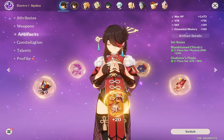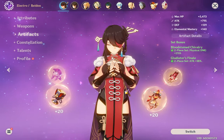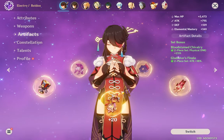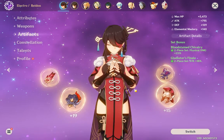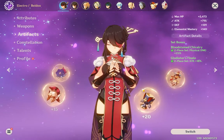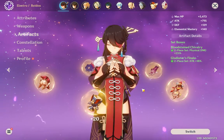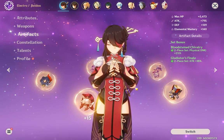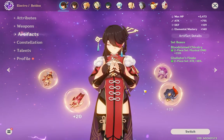For her artifacts, I'm going with the Bloodstained Chivalry and Gladiator set — it's a really balanced set. I've built her on physical damage and attack percent. With high attack percent she still does a lot of damage with counters. If you're the type of Beto player who wants to hit hard with swings and counters, you should definitely go with this build — it's insane.